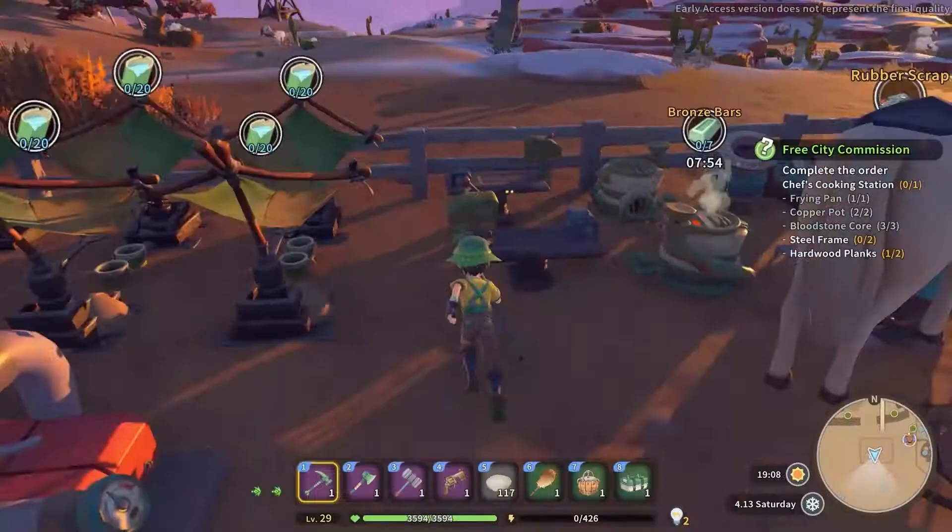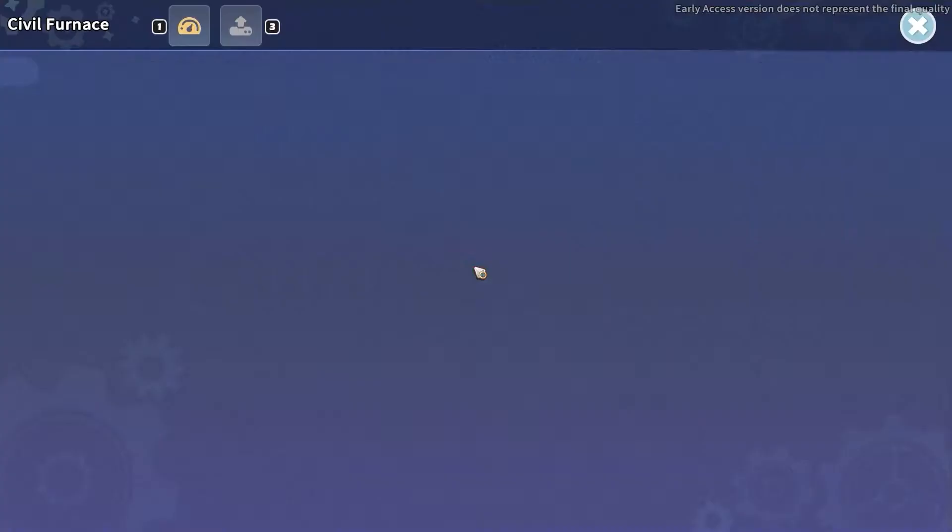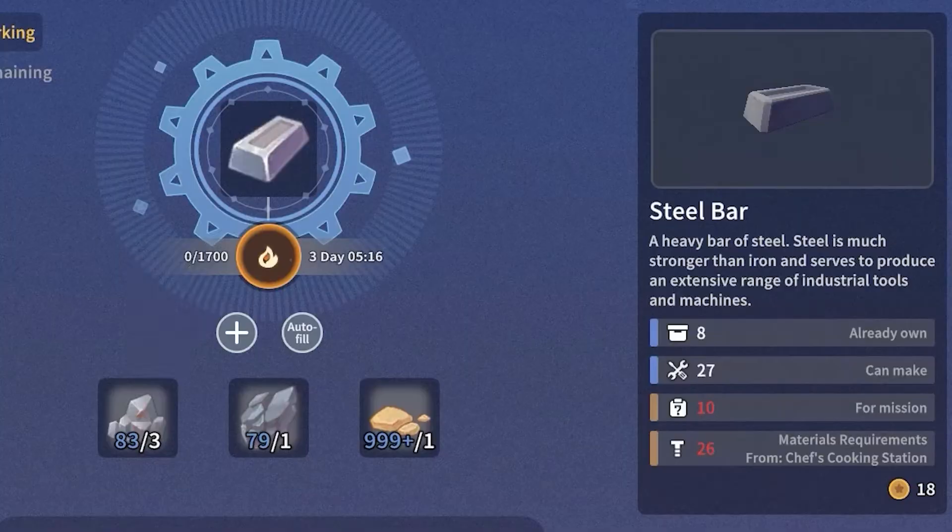For the next method to obtain some steel bars, you have to interact with a civil furnace. Inside it, you will find a new recipe that will allow you to convert 3 iron ore, 1 graffiti, and 1 dinus into 1 steel bar.